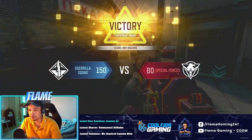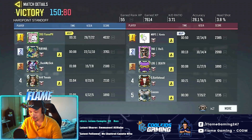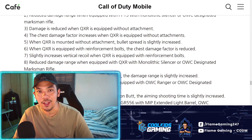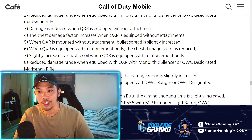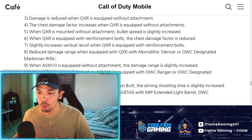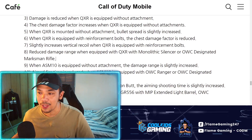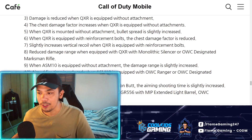GGs — ASM feels really good, dude. 26 kills, 7 deaths, 3.71 KD. Let's go! Okay guys, so these are the exact changes to be expected in Season 5 for the ASM 10. This is according to the patch notes in Korea, so it's a translated version. First off, when the ASM 10 is equipped without attachment, the damage range is slightly increased.